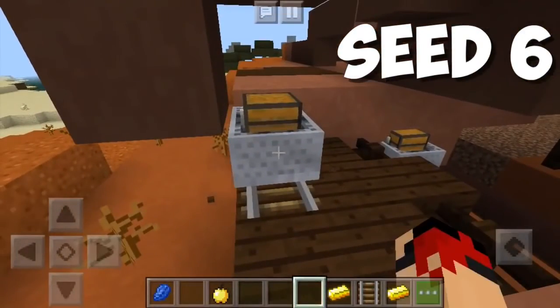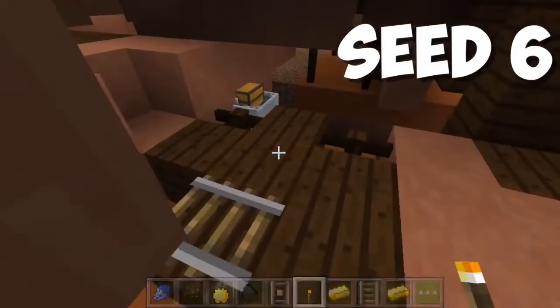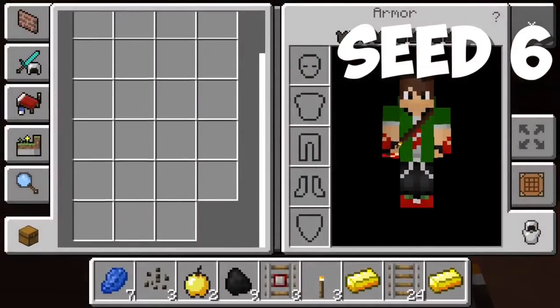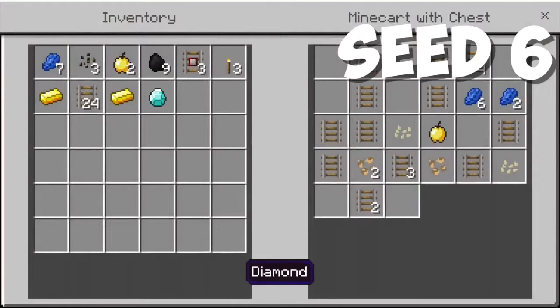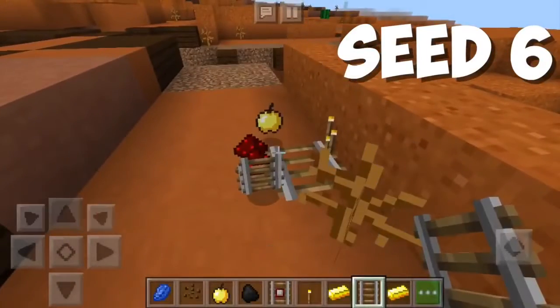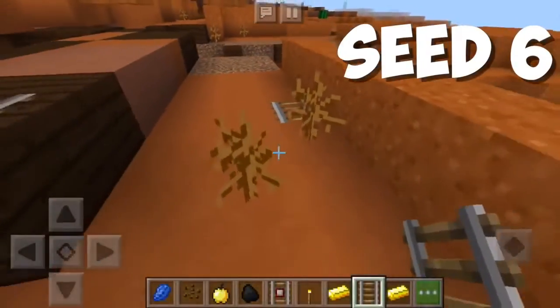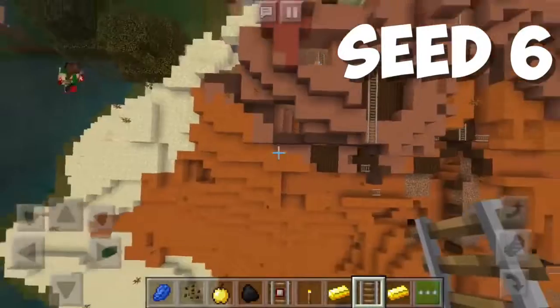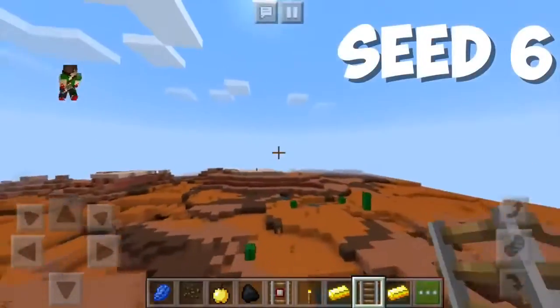Let's find our next chest minecart. Let's open it and take a look inside. We received all these items — we're getting the same items more or less. What about this one? We're getting a diamond! How cool is that? We're getting a diamond and a bunch of rails — 30 plus rails — and a bunch of lapis, which is pretty cool. We also have some redstone, some gold. There might be more chest minecarts but I'll leave that up to you guys to explore.